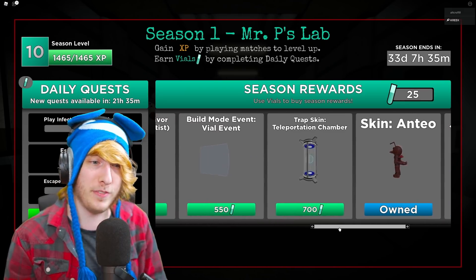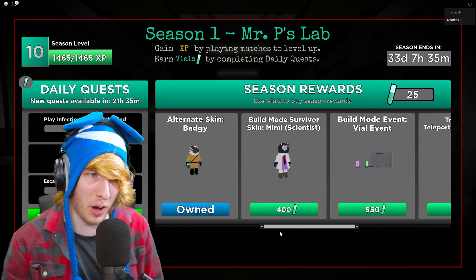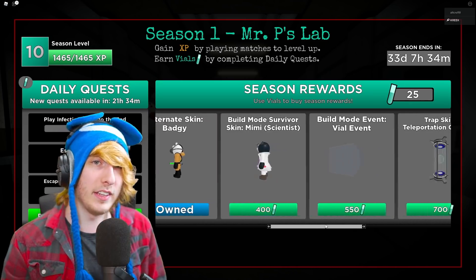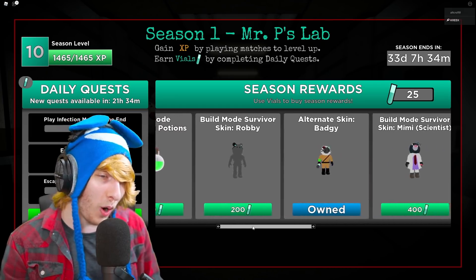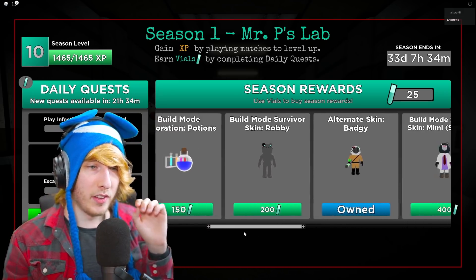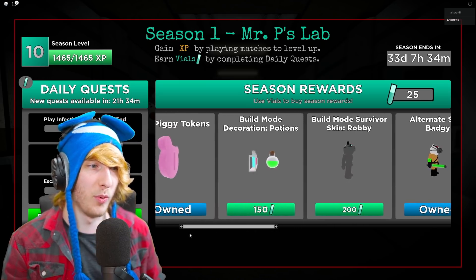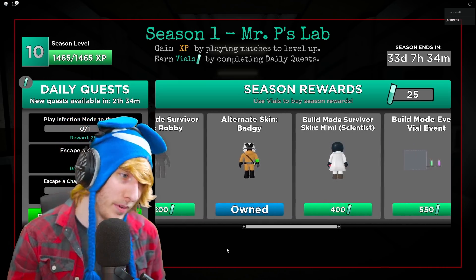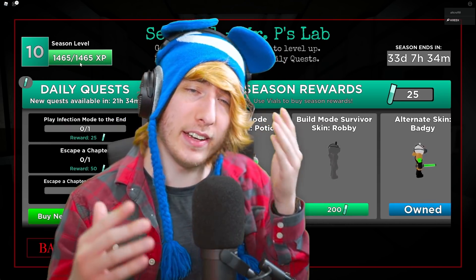There's also a bunch of other things in the battle pass like a teleportation chamber trap skin, more build mode events, a new meme skin for build mode, and potions. This stuff is going to take a little bit to unlock. Probably tomorrow I'm going to be in a livestream and we're going to unlock the rest of this, because it's going to take quite a bit - probably a few hours of grinding. That's the two new skins and how the update works - go grind some XP and complete your daily quests.